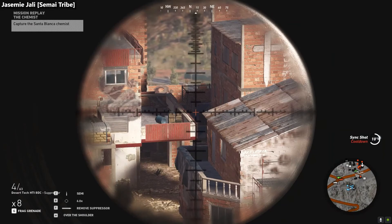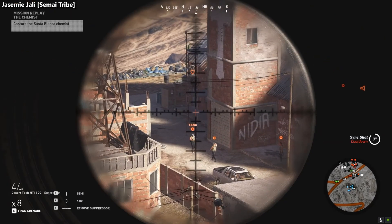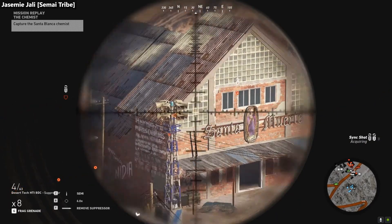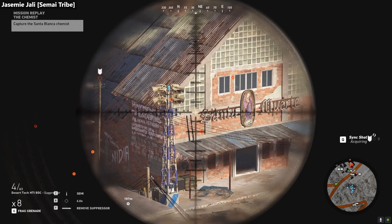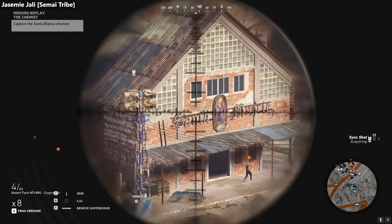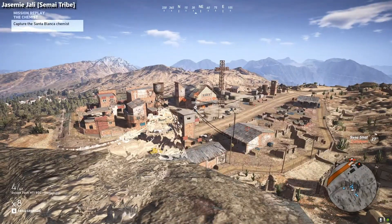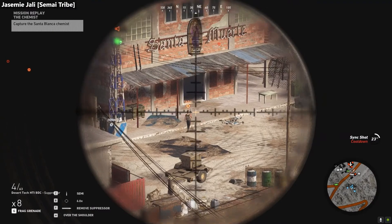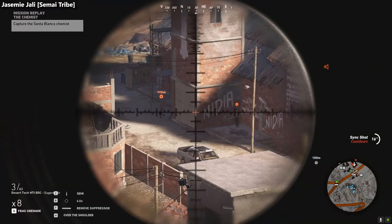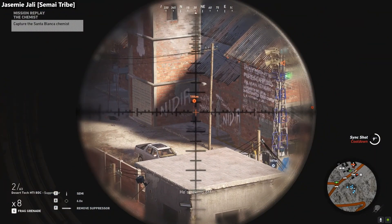Tree on the left side of the building. Four sicarios — one of them is behind the building, one is inside the building. They haven't noticed the shot yet. It's time to clear the area by sniping. They found the dead body.